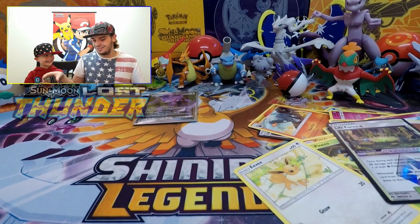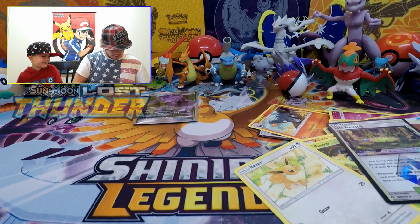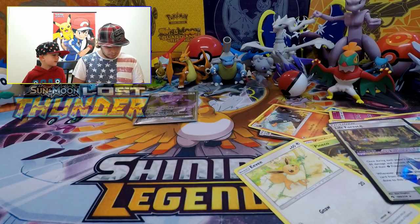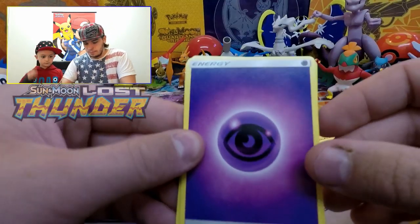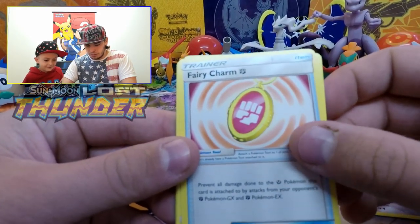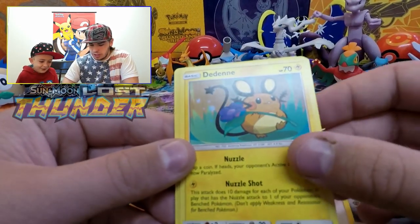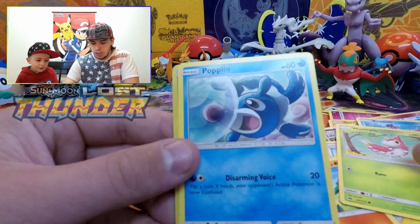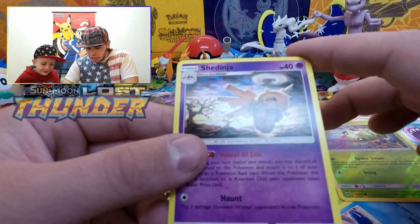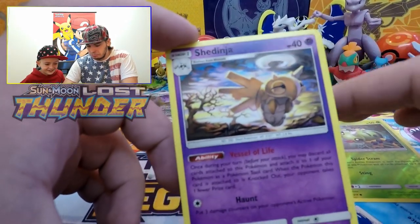Another Lugia pack. We got a code card, Psychic-type energy, a Hitmontop, a Jirachi, a Fairy Charm, Malamar — Fighting-type — Bruxish, Dedenne, Cyndaquil, Wurmple, Popplio, a reverse holo Spinarak, and a Shedinja — the evolved form of Nincada. That's kind of hard to say, but it's pretty cool.